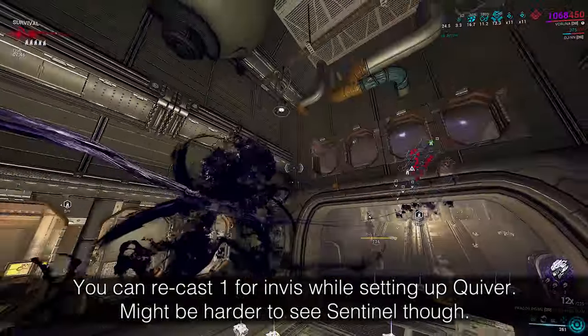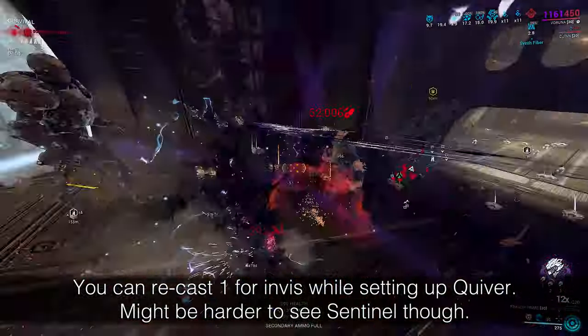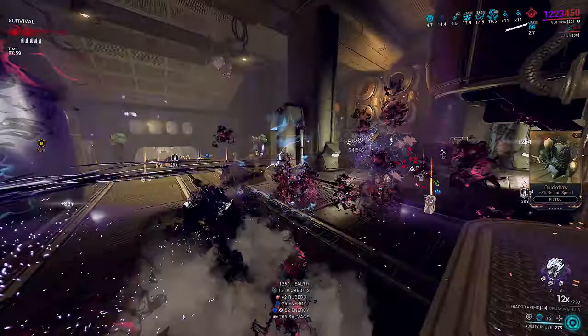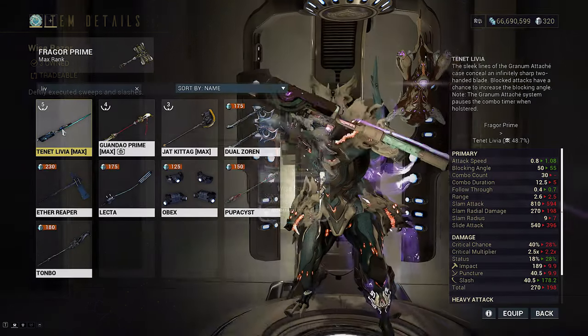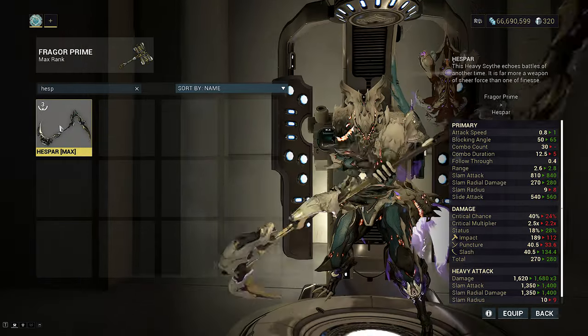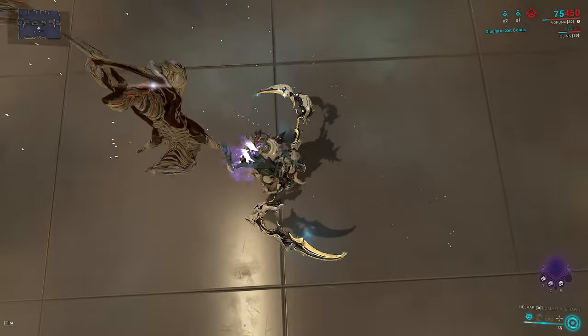Veruna turns all of these into insane slash machines. For a full breakdown on Veruna and how to make her the best she can be, check out the videos at the top right. The only thing she cannot fix are bad stances — so two-handed Nikanas, saw blades, and two-handed scythes still feel like crap to use on her, because their issues are not just lack of scaling damage but also bad hitboxes and end lag.